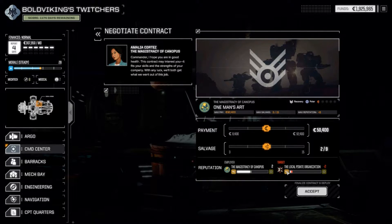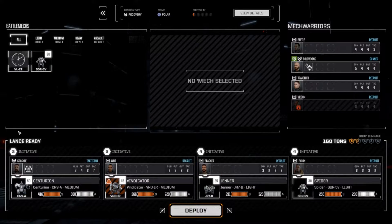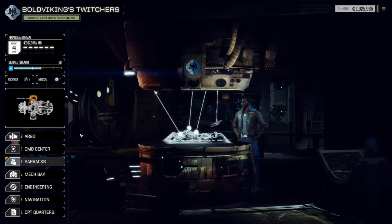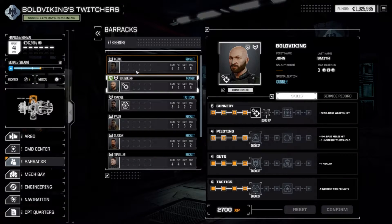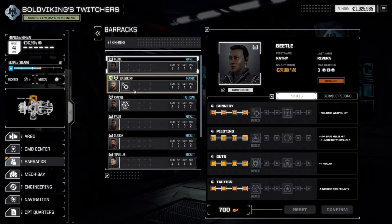Next mission: One Man's Art, a recovery mission. We can also allow ourselves to piss off the local pirate organization a bit. We have about a thousand experience points for each one of these guys, which means we can actually do something with pilot training. All training confirmed, commander.